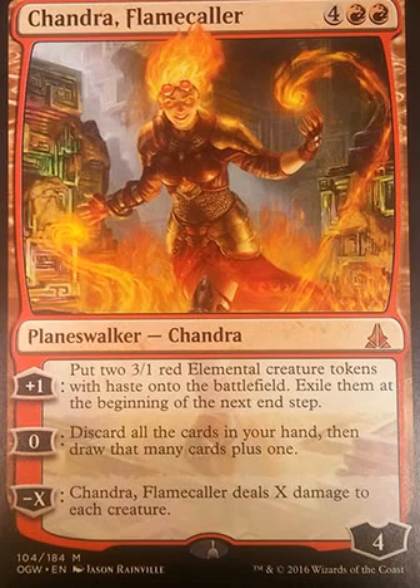This is the other new planeswalker — more expensive at six mana total, four and two red. It's Chandra. Chandra tends to get kind of a shaft deal when it comes to these, but this one has some nasty abilities. She comes in with four loyalty tokens. Her plus one is: put two 3/1 red elemental creature tokens with haste onto the battlefield.